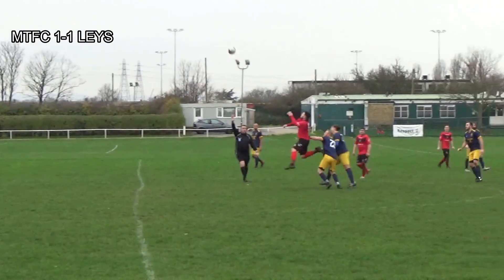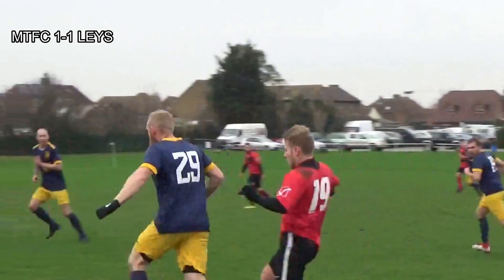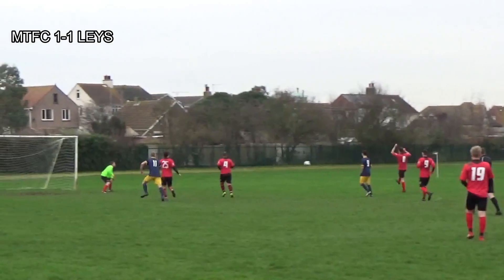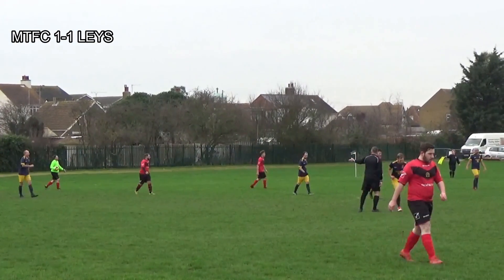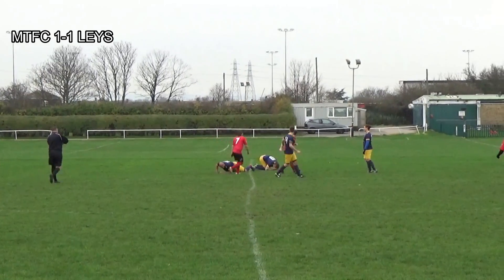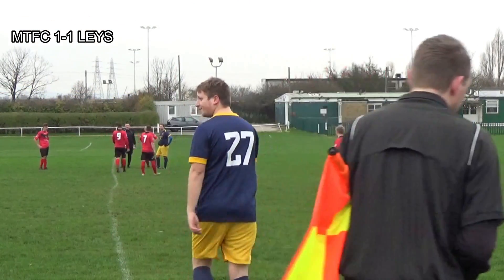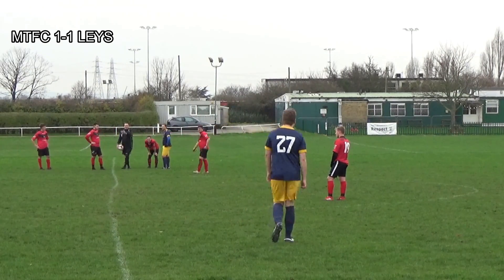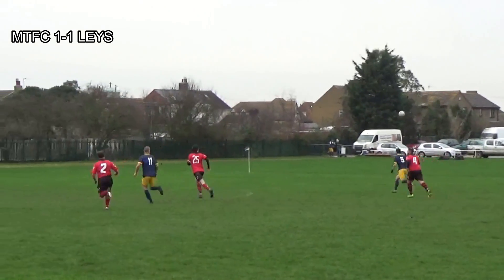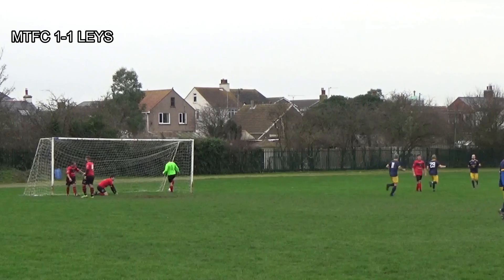Laysdown keeper takes the resulting free kick, punts it up — Dwayne wins the header. It falls to a Laysdown player but Dwayne wins it back. When you get Dwayne on the ball driving like this, it's hard to stop him — he finds Lee, plays it into Arnott who manages to beat the number 9 but not the number 8. Gets the ball out to Jordan who takes a shot — it hits the side netting. Then from a Dwayne ball, nice and cute out to Dino, Dino looks to get the ball into the box towards Lee, who heads home for his second goal of the season. That makes it Miletown 2, Laysdown 1.